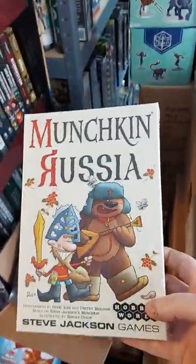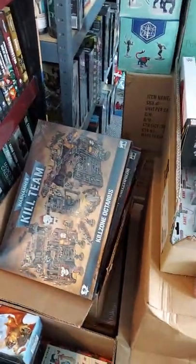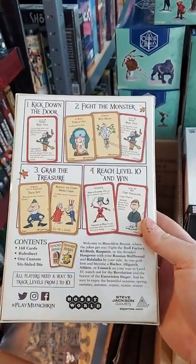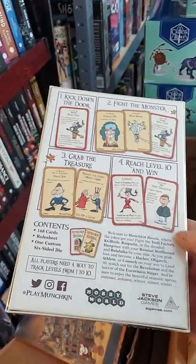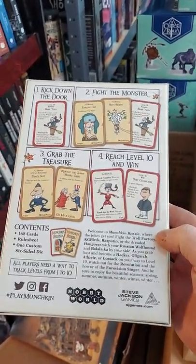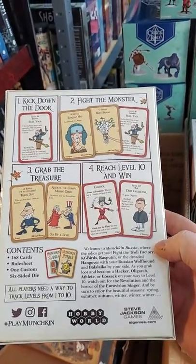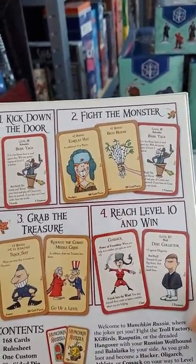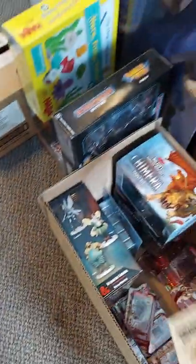New from Steve Jackson Games: Munchkin Russia. Your typical tongue-in-cheek Munchkin humor — leveling up, stabbing your buddies, stealing their stuff — but with a flavor of Russian folklore and real stuff: Cossacks, babushkas, etc. Cool stuff. There's another copy of it.